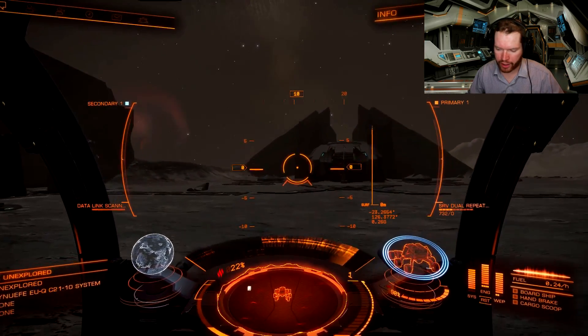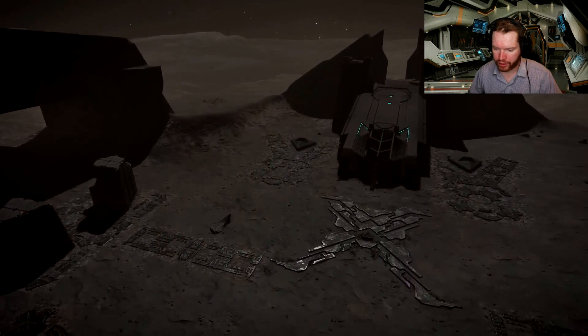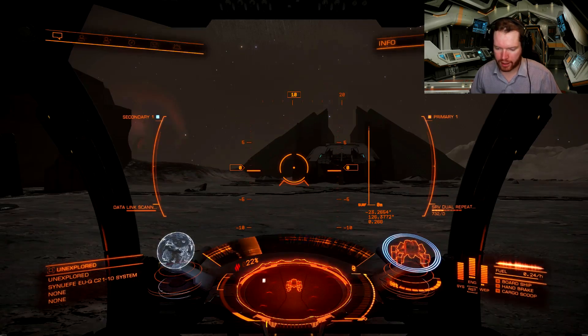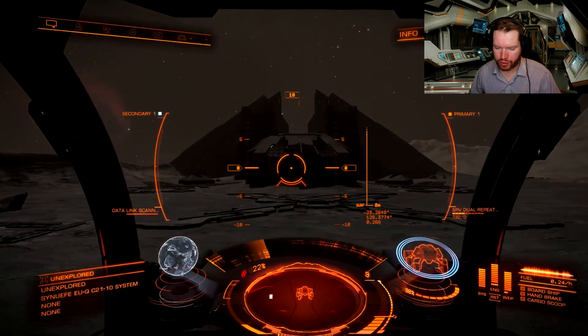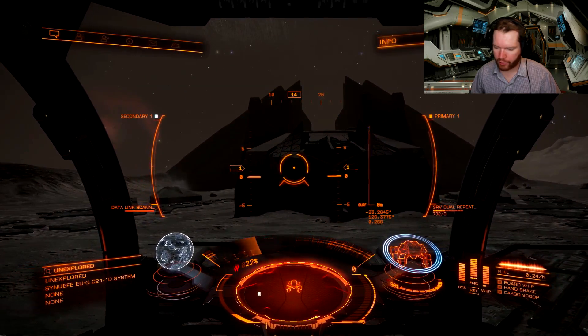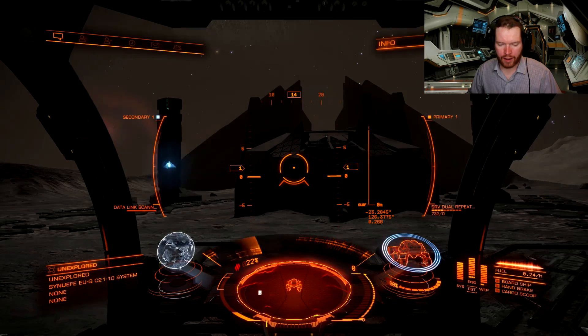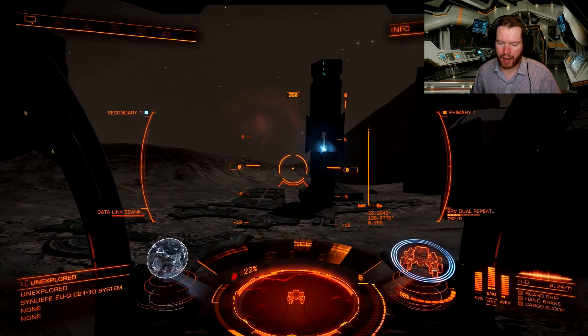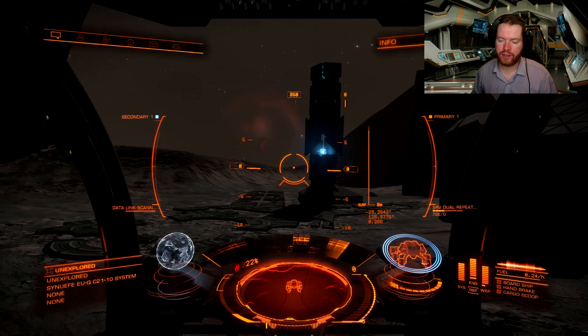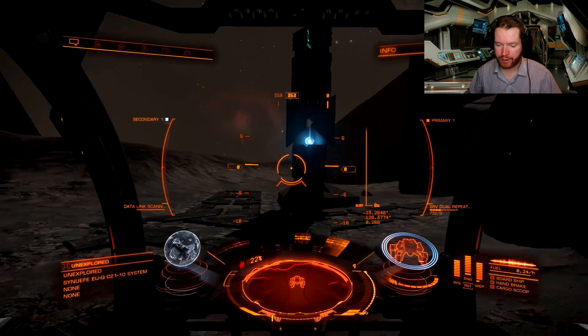There's one on either side of the main altar here. As we make our way closer, we'll see they begin to activate. These are called pylons, and we need to locate six of these pylons — there will be six in each site. We need to activate all six pylons in order to get a hold of the data.